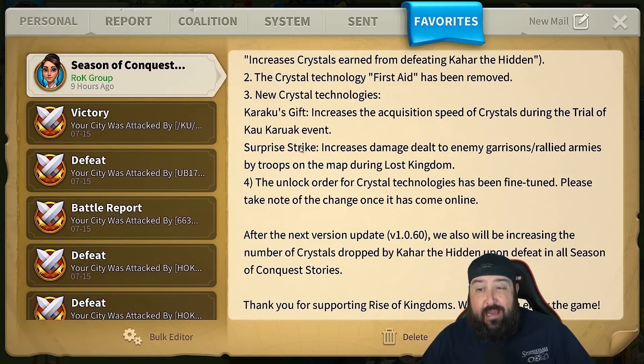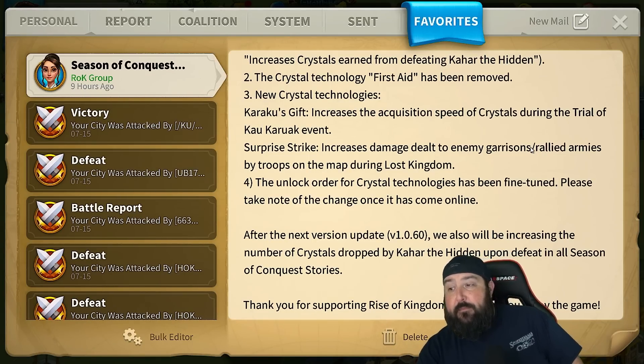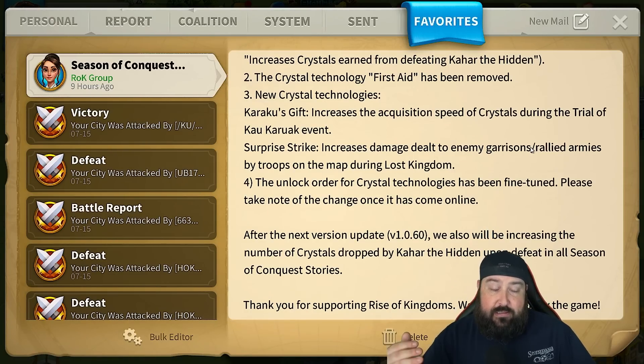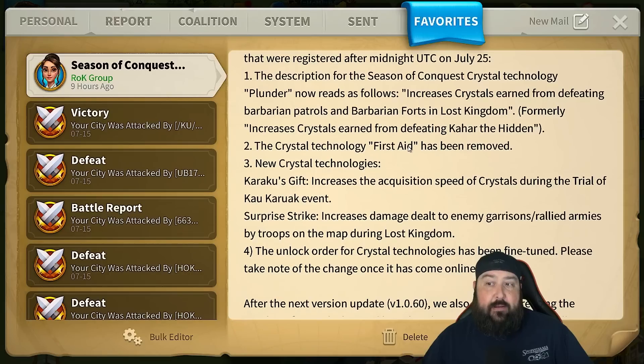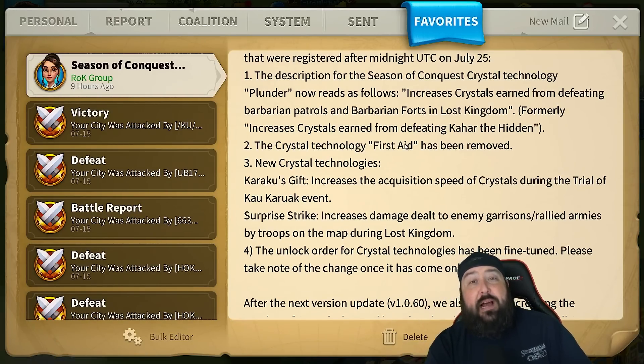Let me read Surprise Strike again: increases damage dealt to enemy garrisons, rallied armies — so forts, flags, passes, rallied armies — by troops on the map during Lost Kingdom. That's pretty substantial, that's a huge change. These are all very generic statements with no percentages. I don't know why they put out these patch notes; they say 'we're making these changes and you should be excited, here comes July 25th,' but won't tell you exactly what the changes are.